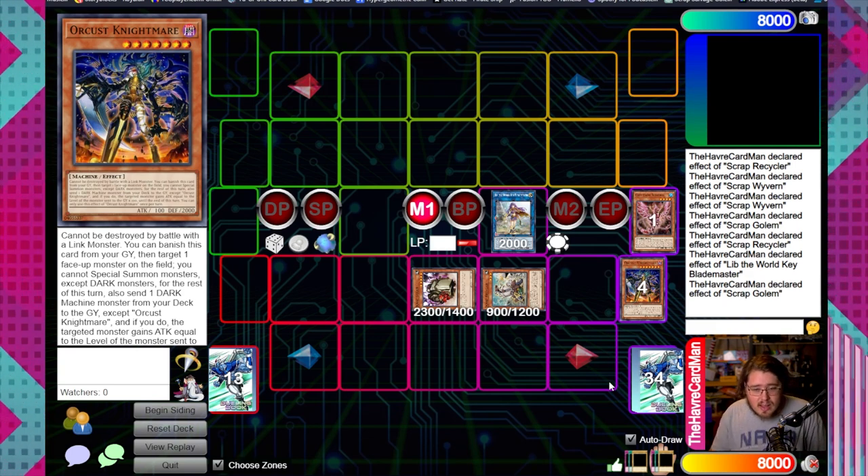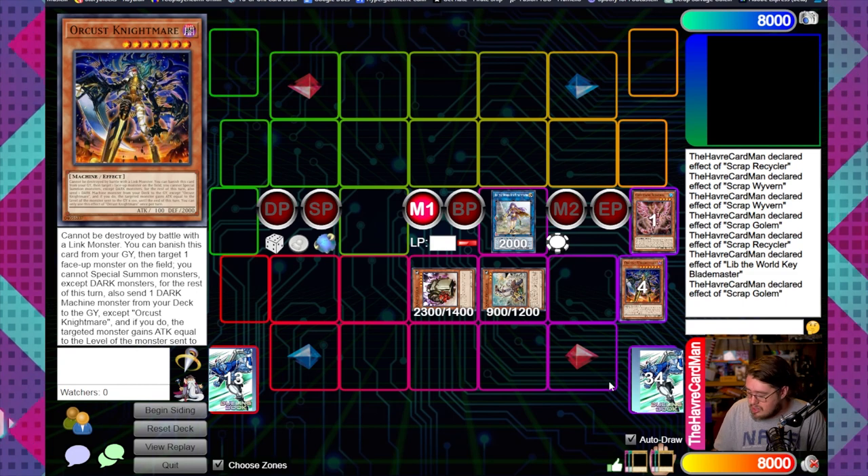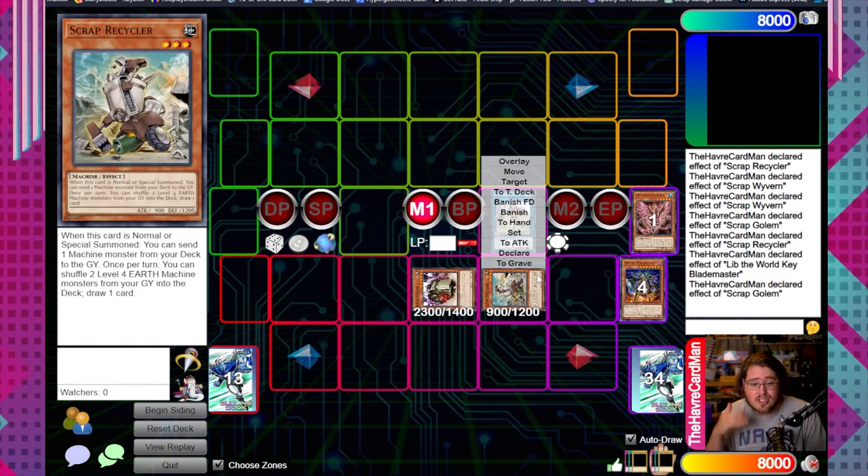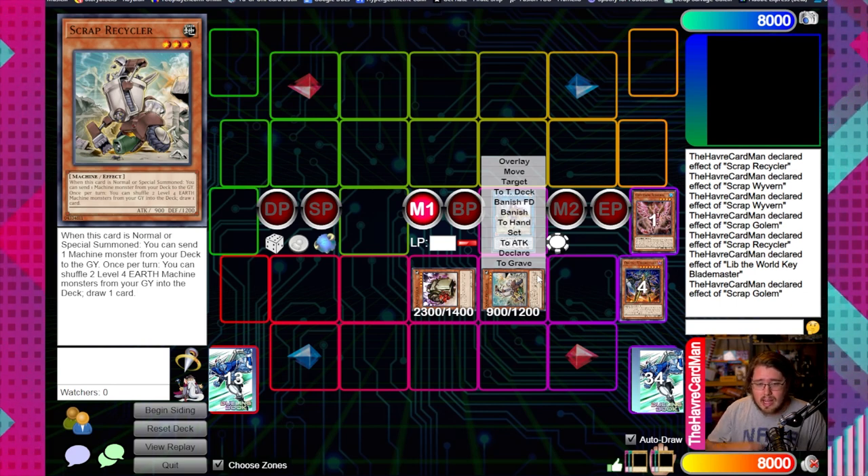Use Scrap Golem to summon Recycler, activating his effect once more to get the Orcas stuff online. Send Orcas Nightmare to the graveyard. Targets depend on what's available in hand and what tools you have access to - if you have extra high-level machines in hand, send Fortress and try to discard as many as you can to get your graveyard set up.